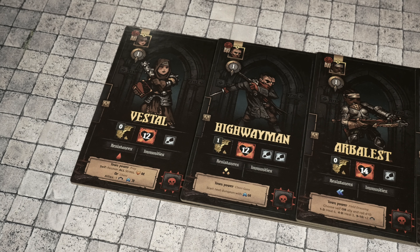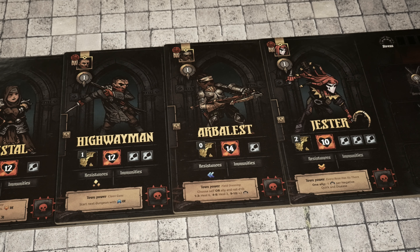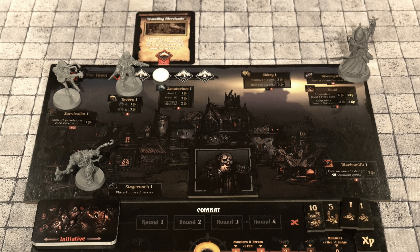Finally, the Jester has a town power called Every Rose Has Its Thorn: one ally can reduce one stress per negative quirk and disease. You'll definitely want to use these town powers when playing through a campaign of Darkest Dungeon the board game. The Jester completed their task for the day — I'm going to have the Jester go to the Survivalist and for one gold gain an additional provision die next run. That'll definitely come in handy. Next up is the Highwayman, who heads to the tavern and spends one gold to reduce stress by three. The Highwayman now has no stress whatsoever.